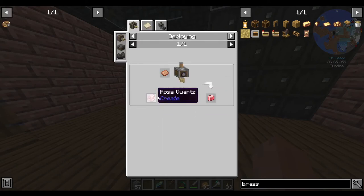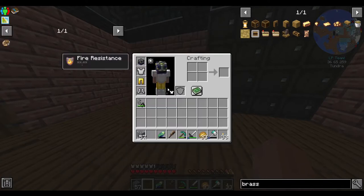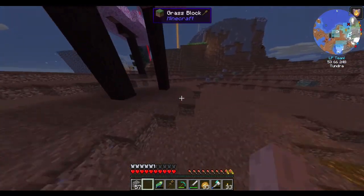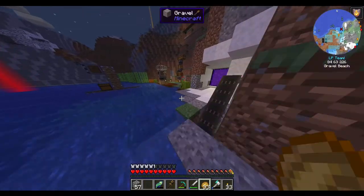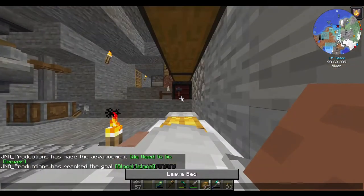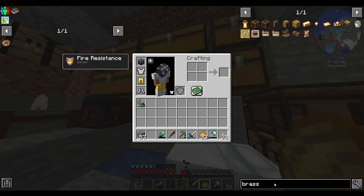I'm gonna need electron tubes, which is polished rose quartz, which is rose quartz. And you need molten... okay, this is gonna be a little tricky. But it'll be worth it - what I'm gonna do is pipe some stuff up from underneath just to make my life easier. Let's sleep through this cold dark night.